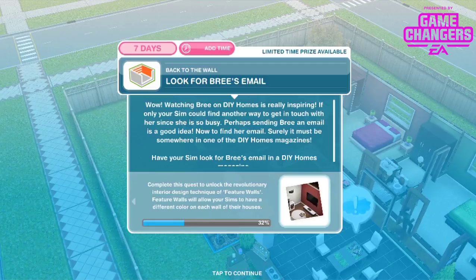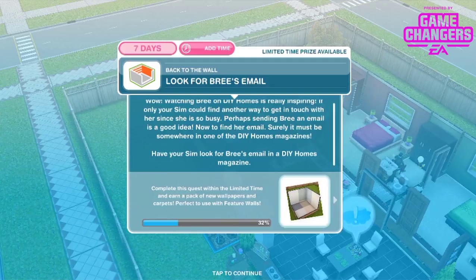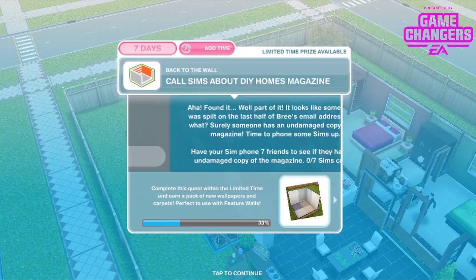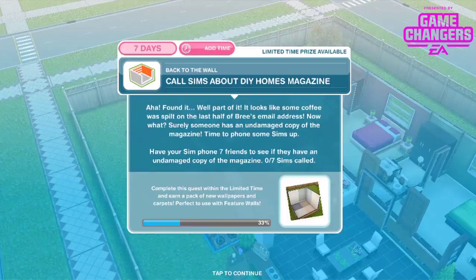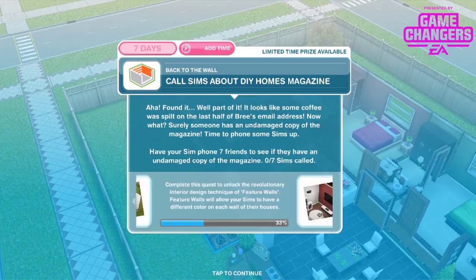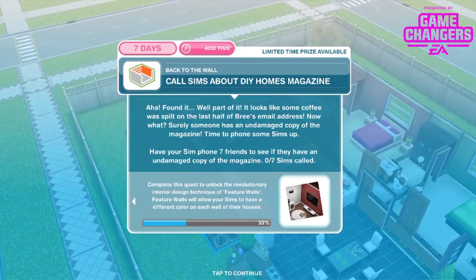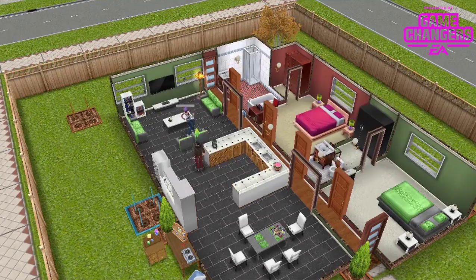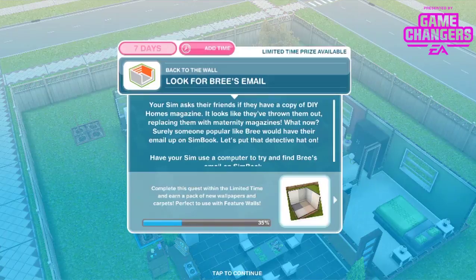Have your sim look for Brie's email in a DIY Homes magazine — 1 hour 15 minutes. They find part of it, but coffee was spilt on the last half of Brie's email address. Surely someone has an undamaged copy. Have your sim phone 7 friends to see if they have one — 3 hours and 10 minutes each. You can have multiple sims doing this simultaneously. Your sim's friends have all thrown their copies out, replacing them with maternity magazines.